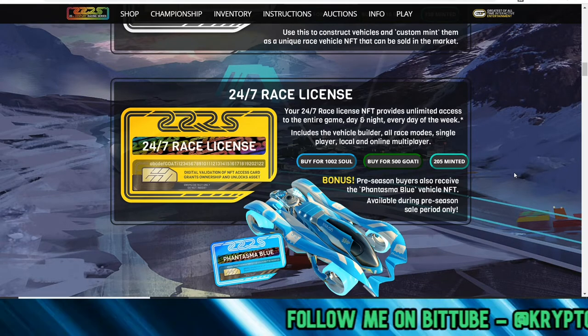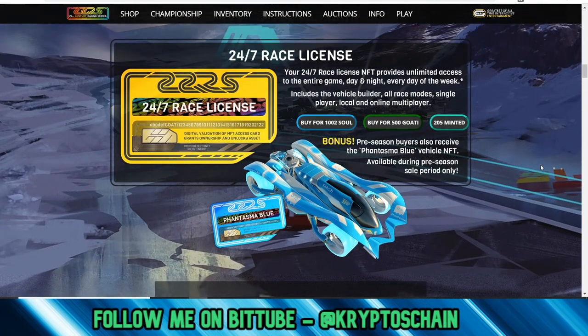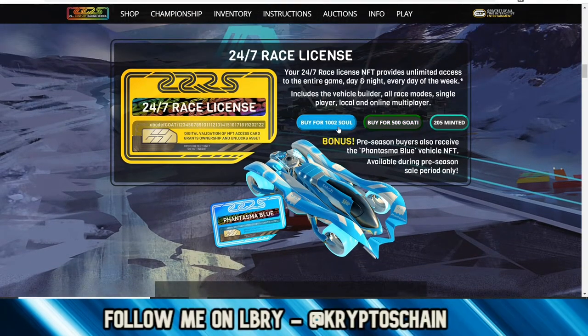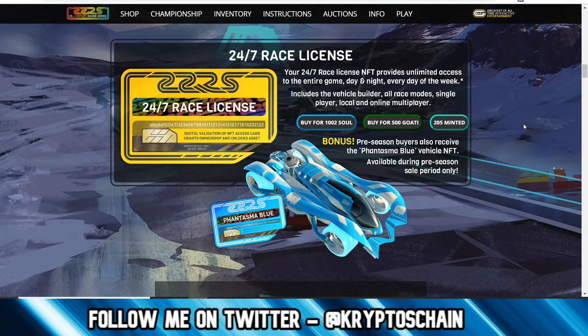Now the 24/7 Race License is the important one because this is what you need in order to play the game. You need to buy this to play. Again, it's cheaper with SOUL — 1002 SOUL — or 500 GOATEE which works out at 50 bucks.